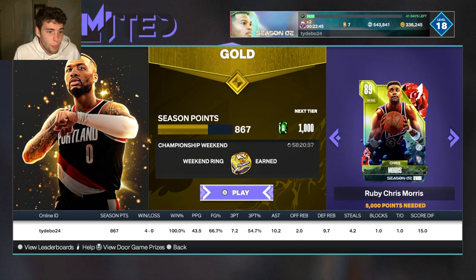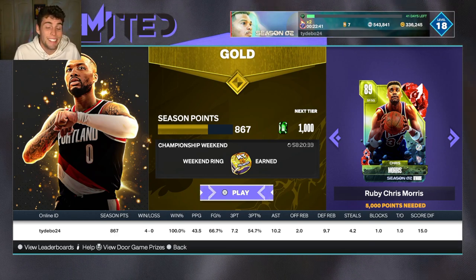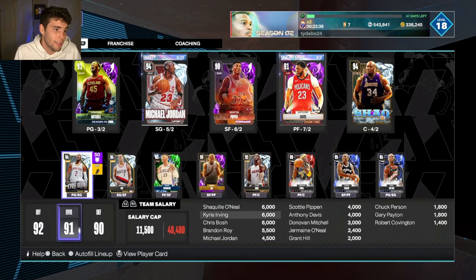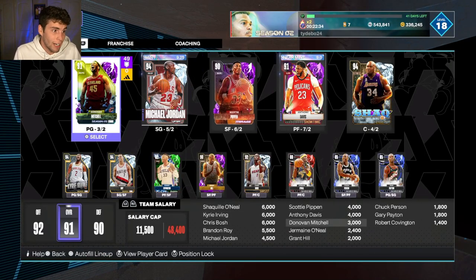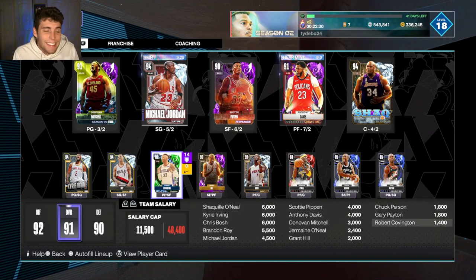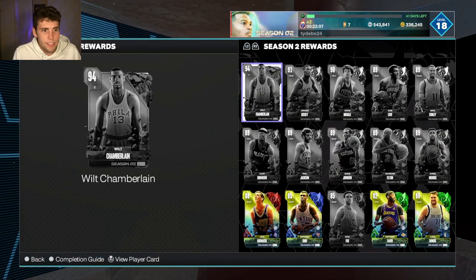But when you look at it from the outside looking in, you gotta win 25 to 30 games for Chris Morris — that just seems absolutely ridiculous. For a ruby card who, when I look at my squad, isn't gonna make the squad. None of these cards are gonna make the squad. Donovan Mitchell for ten dollars is better than any ruby reward to me. I'm glad they made Donovan Mitchell good, but there should at least be a ruby reward that's good enough to go out there and compete at the same level.